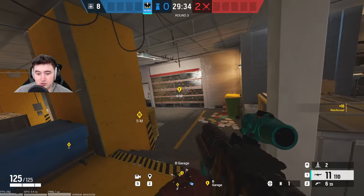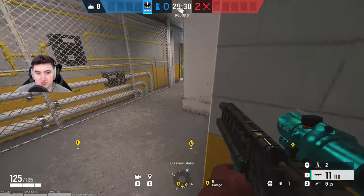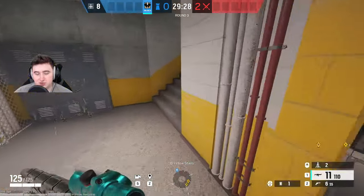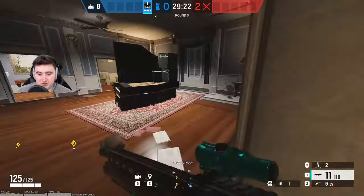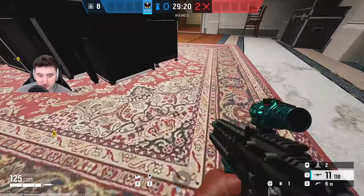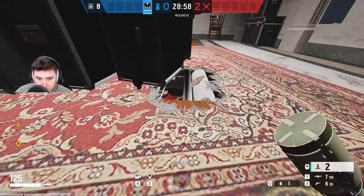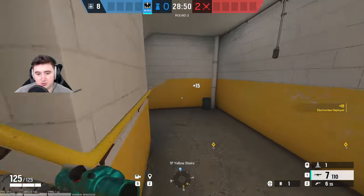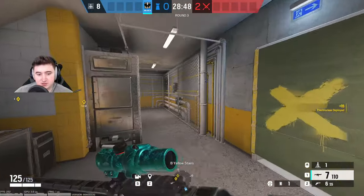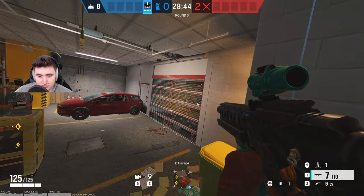Now we're on to the Garage site. For the first wall, I generally do it from above since there aren't many good spots down there that get both walls. I'll go up into Piano, right by the pool table, make a hole in the floor, and put it inside that hole — and this will get both walls downstairs.